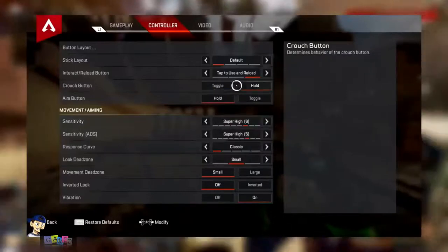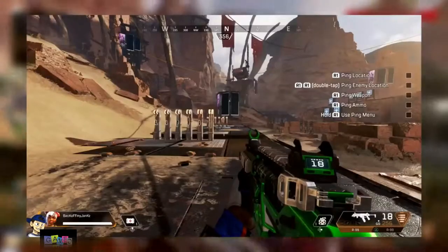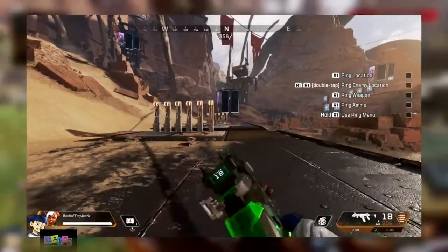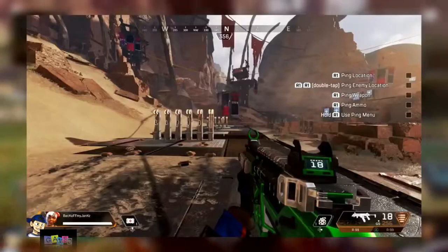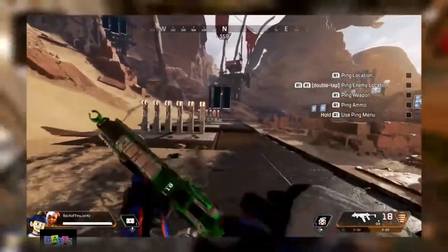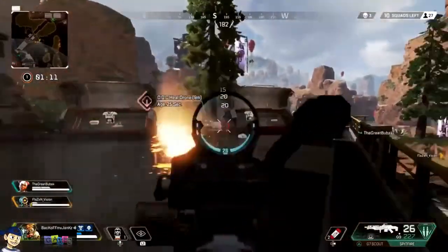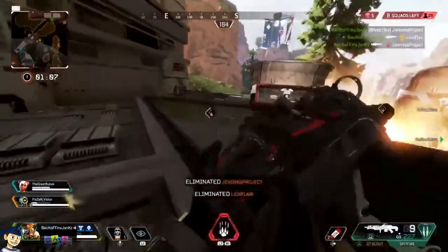There are also two options for crouching which I need to touch on: toggle and hold. With toggle, you're going to have to click the crouch button twice, otherwise you'll be stuck in the crouch position. If you have it on hold, your character will just barely move. So: shoot your weapon, tap Triangle, keep holding R2 throughout the entire thing, and you'll swap and keep shooting really, really fast. It's super good to get used to — you should definitely practice it in the middle of a gunfight.